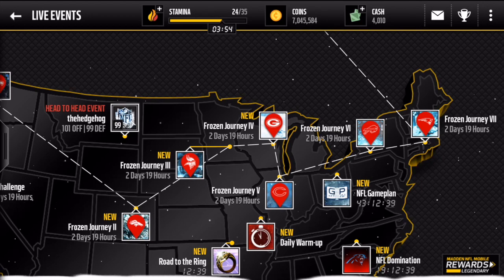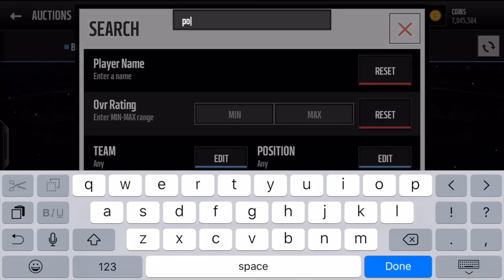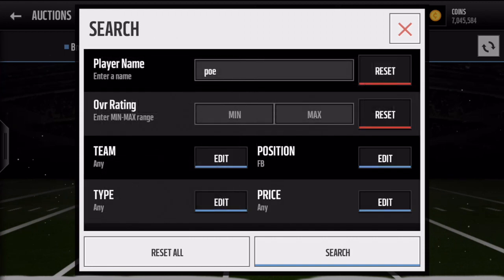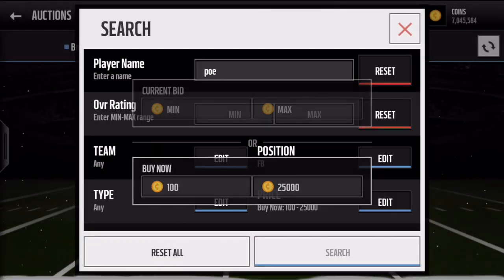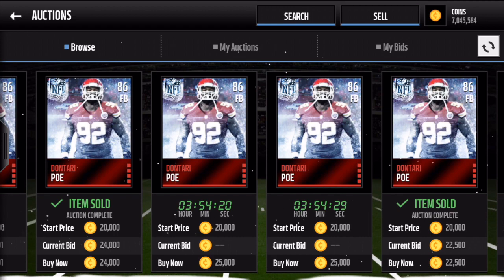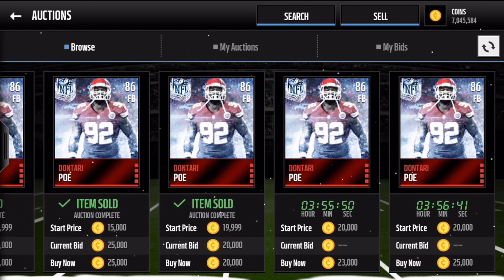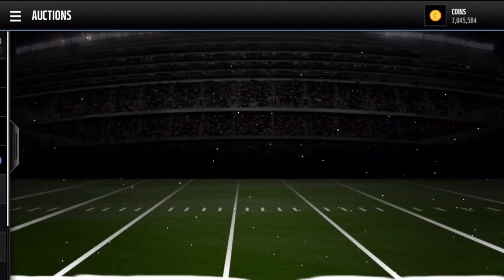The quicker you complete these events the more money you can get for your players if you want to sell them, because the longer the event runs the more people complete it and prices keep plummeting. For example, if you search the fullback elite like Poe right now, he used to go for around 50k but now he's dropped — you can see people selling him for 25k. But if you waited for Bo Jackson like I did, you'll be smiling because you didn't spend as much.